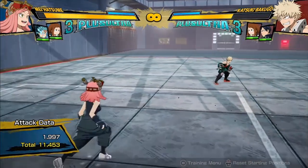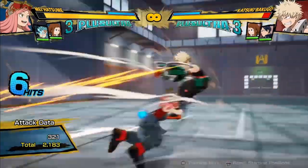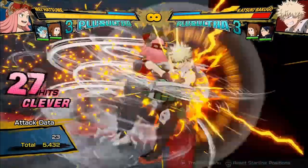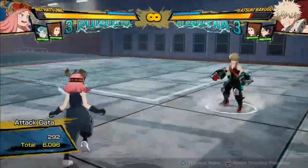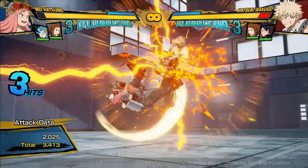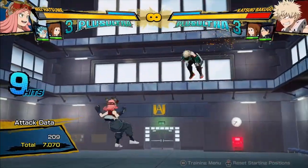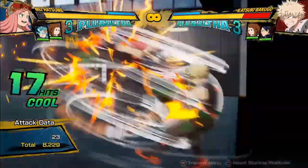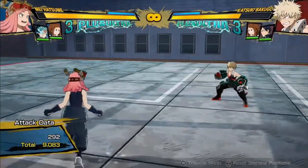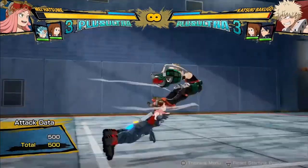Now let's talk about combos with Mei. Even though she's got a lot of comboing special moves that start combos for free and can be used in neutral, a lot of her stuff follows very similar combo routes most of the time. The bread and butter combo I found with Mei Hatsume goes like this: a few attacks into Quirk 1, dash up, yellow attack, into Tilt Quirk 1 — wait for both hits — into tilt attack, and then into Quirk 2. You get 9,083 damage, which is pretty good, and I did no dash cancels there.